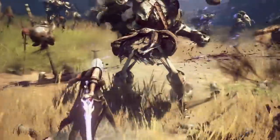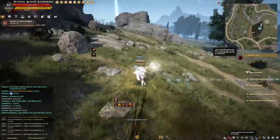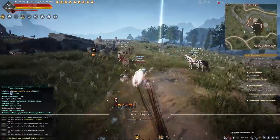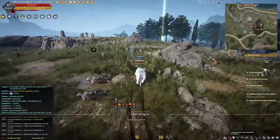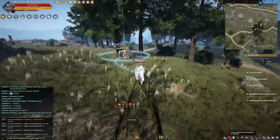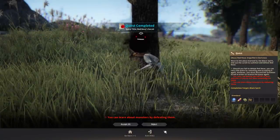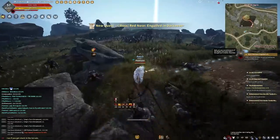After you choose a class, go through the main story quests and stop after you hit Valencia Part 1. If you are a returning player or already have the quest accessories, you don't have to continue. However, if you are a new player you do want to continue with the main story quests — you'll be around level 58 to 59 by then — but skip Valencia Part 2 because that is basically nothing, and honestly one of the worst storylines in the game.